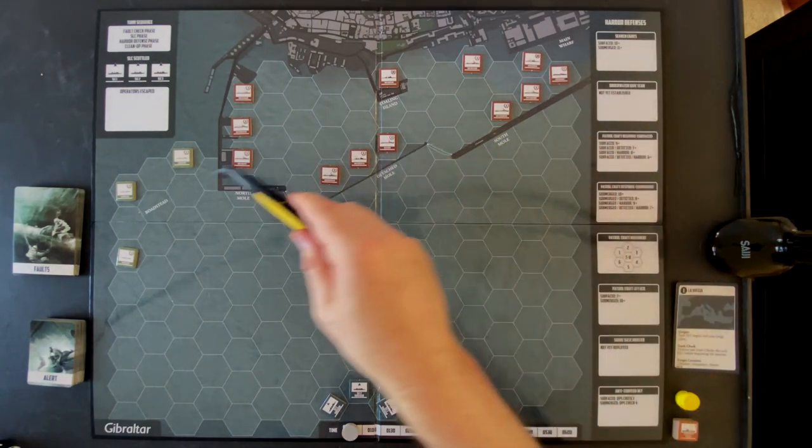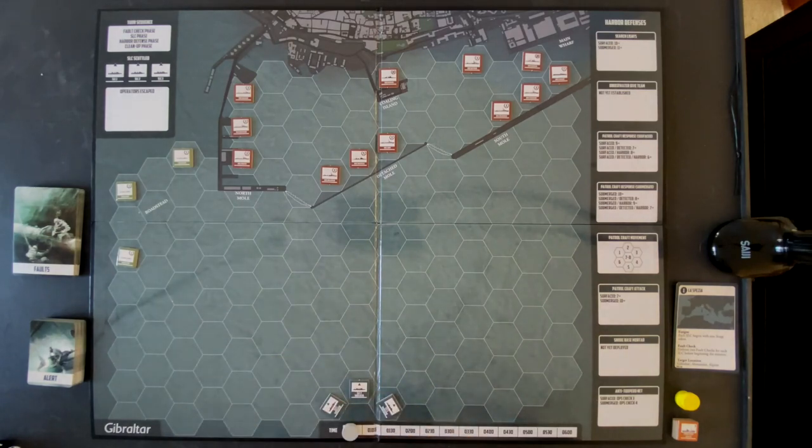If we can get inside the harbor and sink a warship or some cargo ships, that's great. But we can also get six victory points by scuttling all three SLCs and having our crews escape. This first mission is really hard because the equipment on these SLCs is at the bare minimum — things are constantly breaking — and people are trying to kill you at the same time. If crews get in trouble, we might opt for an early scuttle on whichever SLC is in danger.